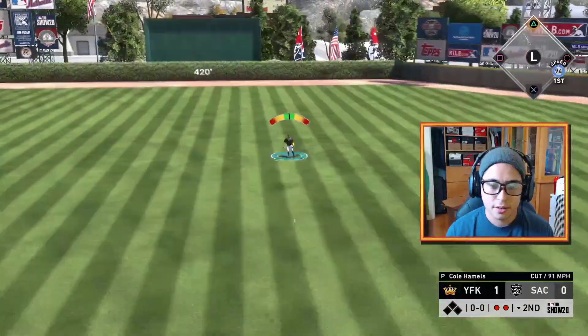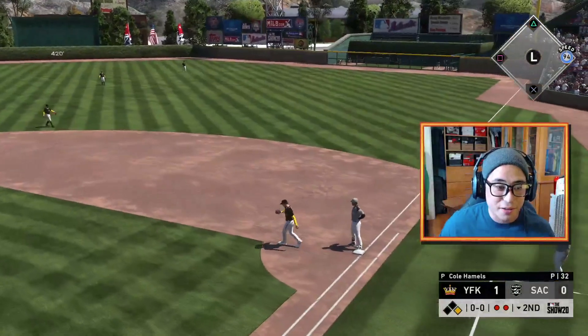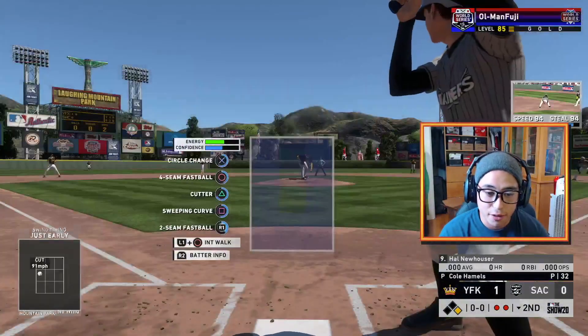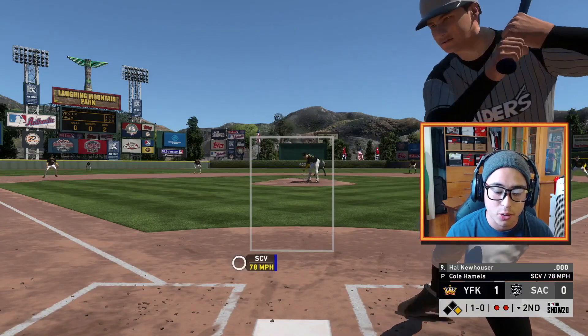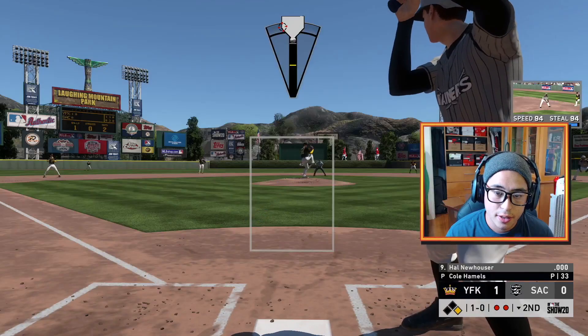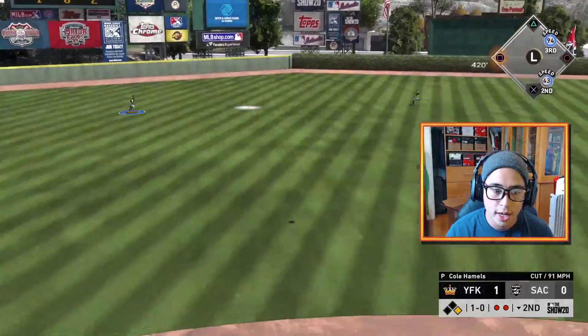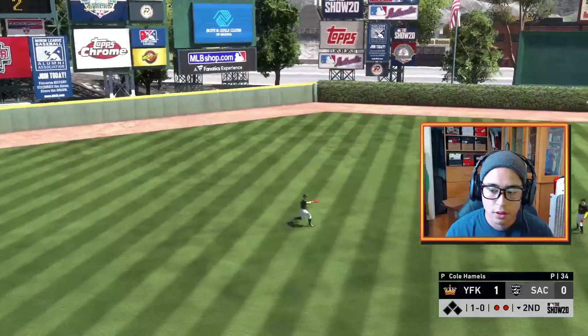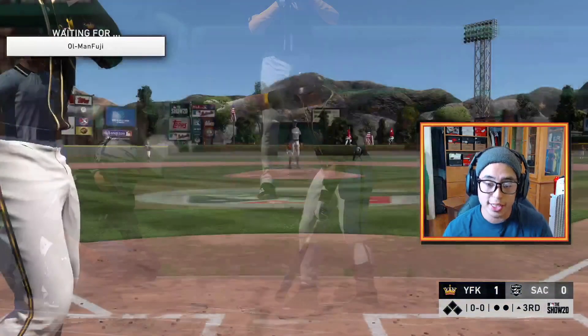That's gonna be a hit. I love that Ernie Banks has a silver badge at second base even though it's not a primary position for him. I'd be obsessed with being able to use him there as long as he doesn't make crazy errors — which he really shouldn't if he's still a silver. I don't know if they'll give him fluky animations.